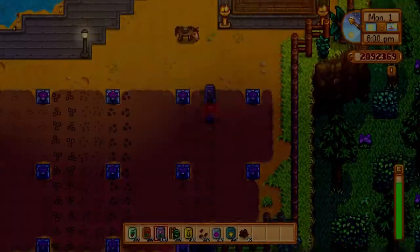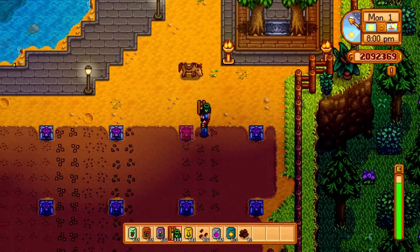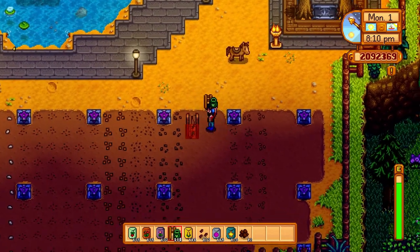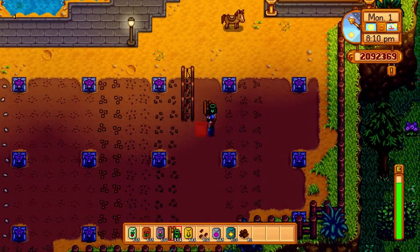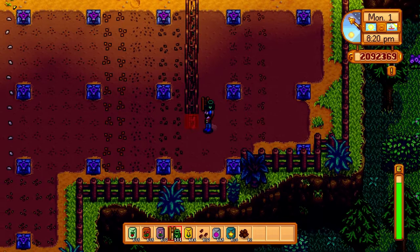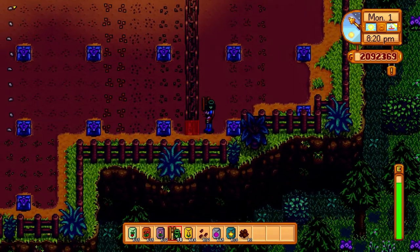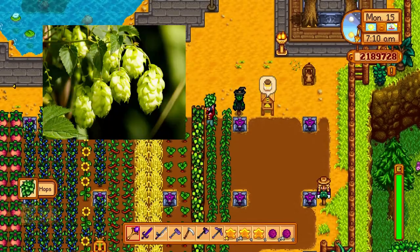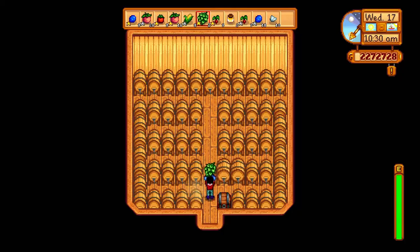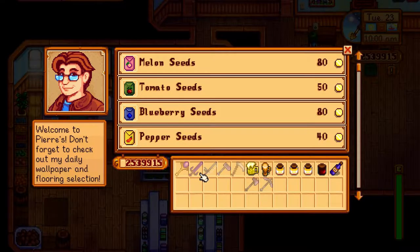Now let's talk about hops. The first thing to know about hops is that they do grow on a trellis, and this trellis obstructs your character's movement, so avoid planting them in really dense fields because they will block you from harvesting hops that grow in the central areas. Other than that, the main things you want to know is that hops produce once a day once the plant matures, their primary value is putting them in a keg and creating pale ale, which sells for a decent amount of money, and Pam will want one of them to complete a quest for her.